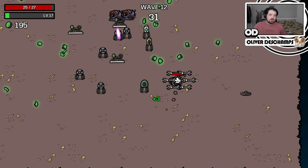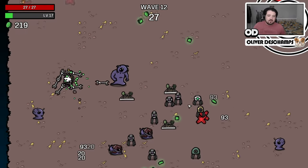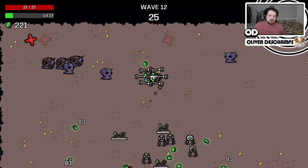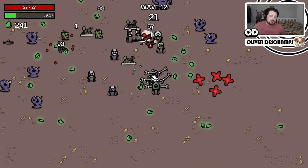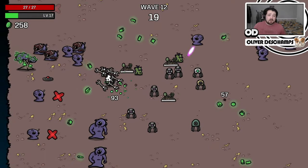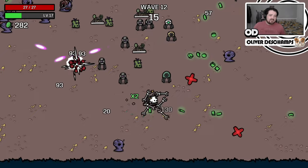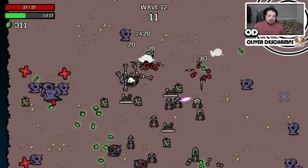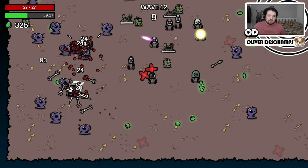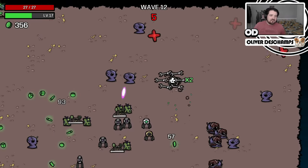A couple big boys spawned on me there, but the turrets have the damage to deal with them now, which is good. They just need to be within range of the turrets - which is why I do have to kind of stay here as well, to make sure the turrets are actually in range of everything. Otherwise we have a little bit of an issue with things not dying quick enough. And if I bring too many things to the turrets, I die.